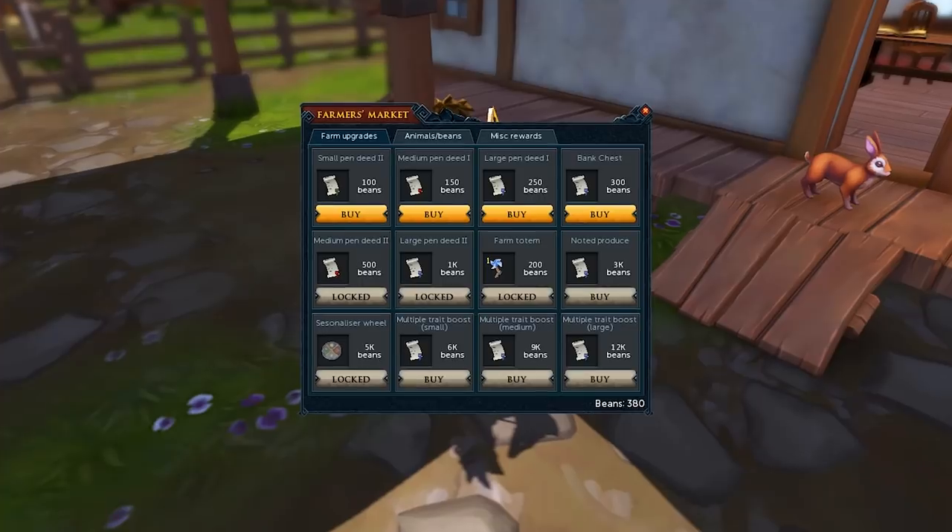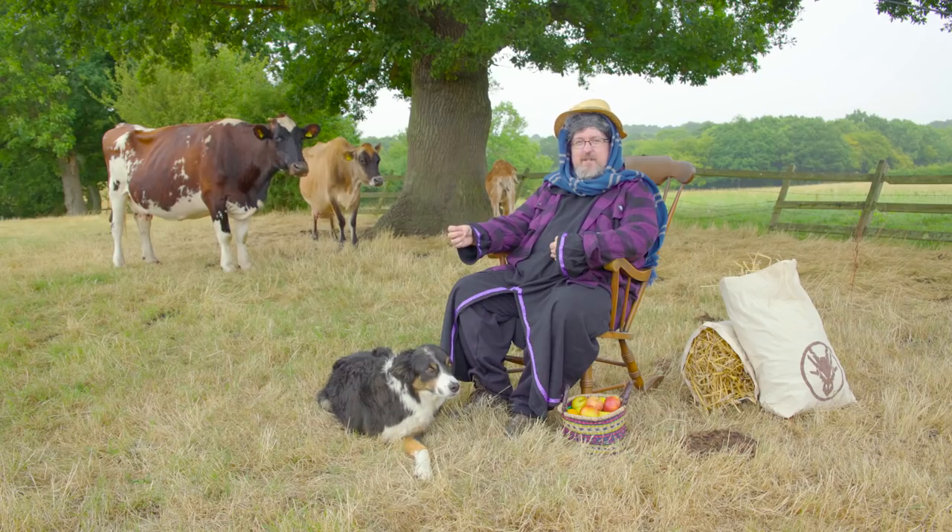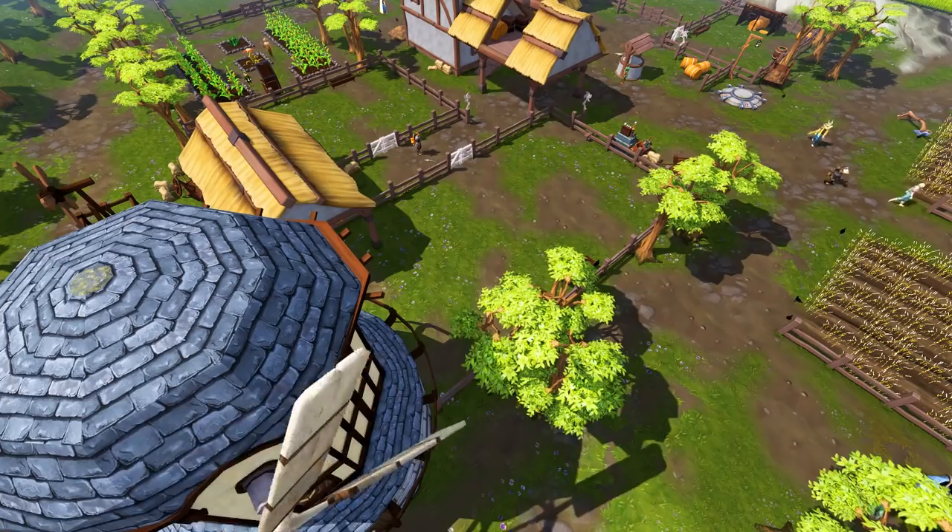Once you've finished the tutorial you'll be able to start building pens to keep your animals in them. You can start this by purchasing pen deeds from the shop, which is me. You can build two of each kind — small, medium and large.